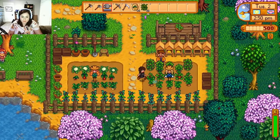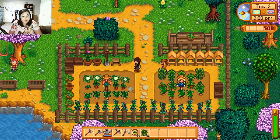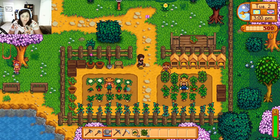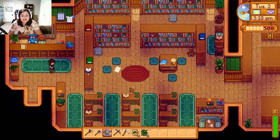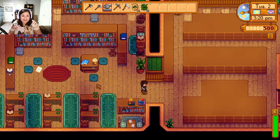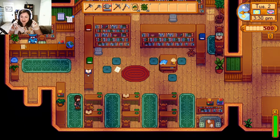There's some more farm - this is the pet community garden. I like that the person who created this mod gave Gus something to do other than live, eat, and breathe the Stardrop Saloon. They also added some chairs and study areas, which is really exciting because I'm a sucker for the library and the museum. This is awesome.